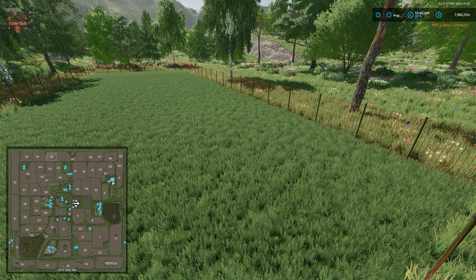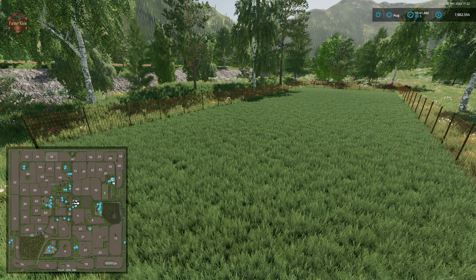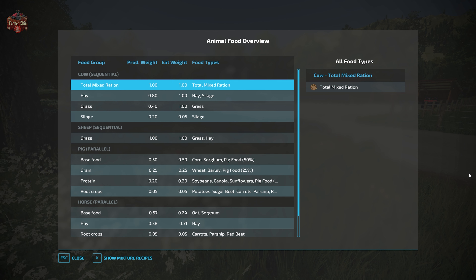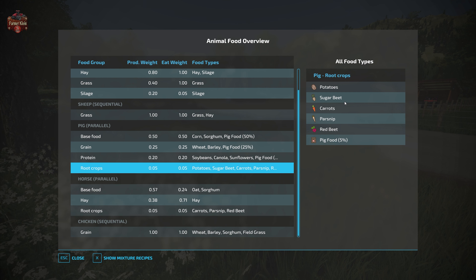There's an interesting fenced-in area with no apparent gate - I assume it's intended for riding horses around. Looking at our animal food requirements, everything looks fairly normal. Field grass has been added for chickens with the premium expansion. Horses now require carrots, parsnips, and red beets. Pigs, in addition to potatoes and sugar beets, can also be fed carrots, parsnips, and red beets.